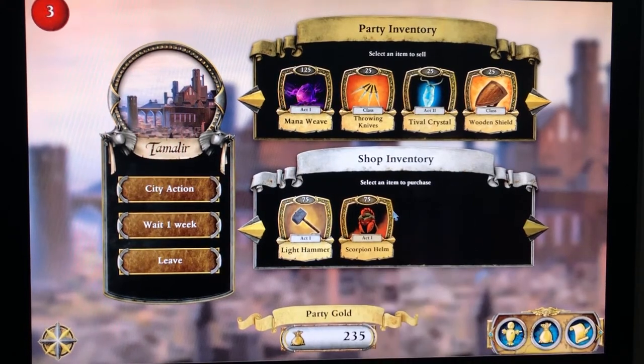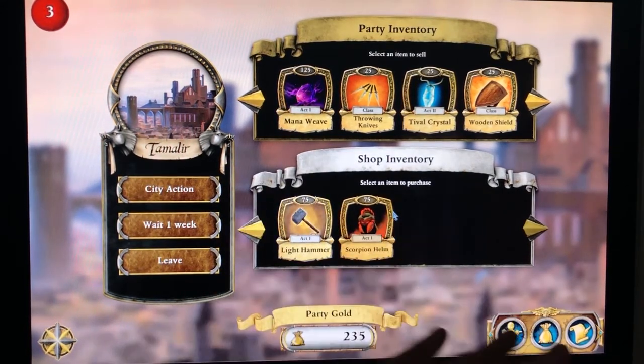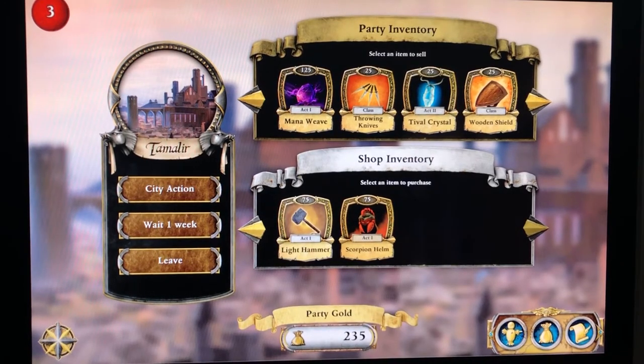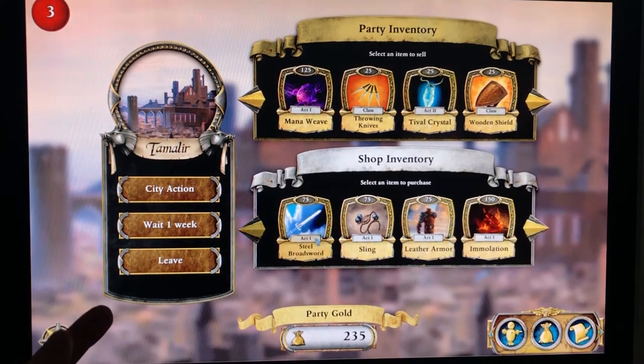One thing I've noticed is there's no act one and act two distinction when you're using the app — it's just one short campaign. They'll mix in act one and act two weapons. Here you see it's only act one, but after my second mission I had an act two item I could buy. So they will mix these things up. I'm going to go look at these cards and come back.